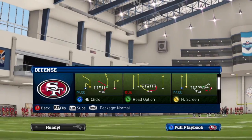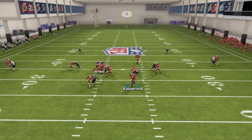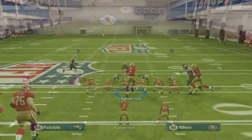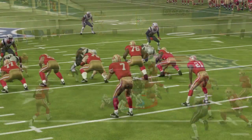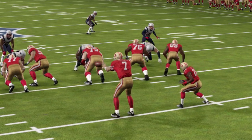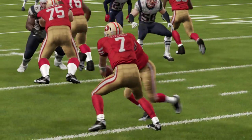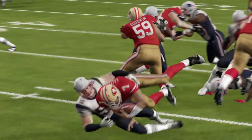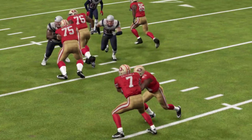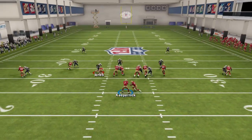To utilize Colin Kaepernick's legs as a threat, I like to go to the formation gun doubles on and choose the play read option. At the snap you can continue to hold down the button to hand off the ball to Frank Gore. The key is to read the defensive end number 50 on the right — if he stands up, hand off the ball. Don't try and keep it with the quarterback if he stands up, you will not get a good result. Once he gets frustrated by the run and crashes down, keep the ball with Kaepernick by letting go and get up field for big yards.